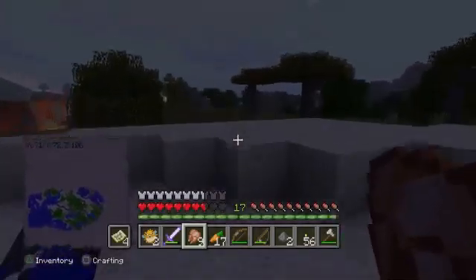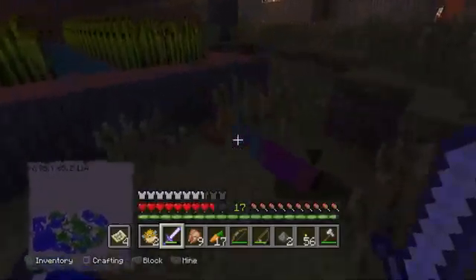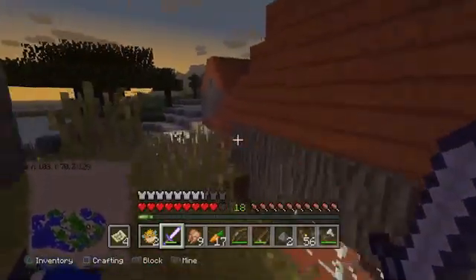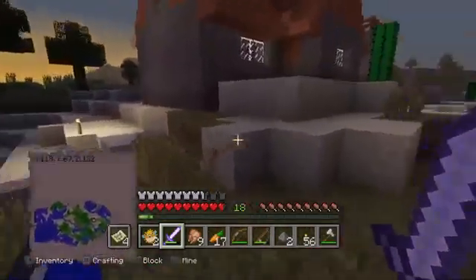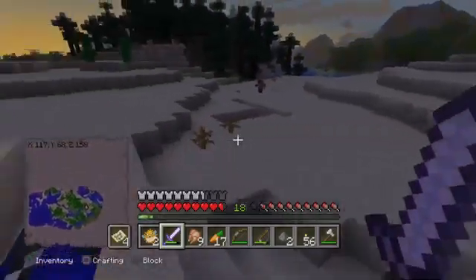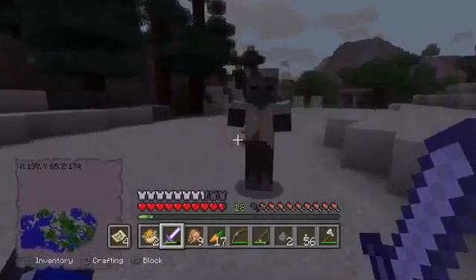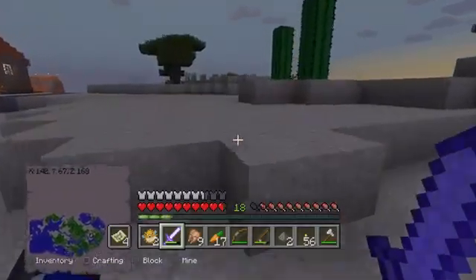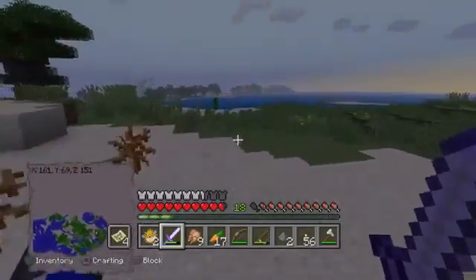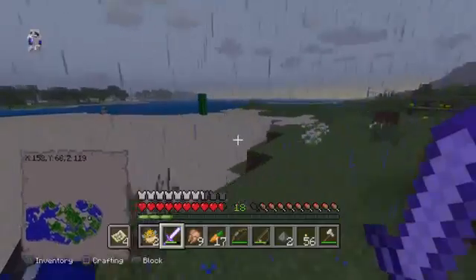Looks like daybreak is coming. Just gonna be prepared until all the mobs go away, except creepers might still show up. The iron golem is still protecting this village. This desert zombie doesn't get affected by sunlight because it stays in the desert biome, but regular zombies can get burned by sunlight. This is a good chance to see the different variant types of zombies shown around in Minecraft.